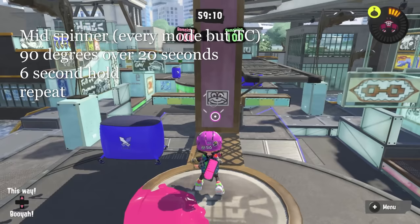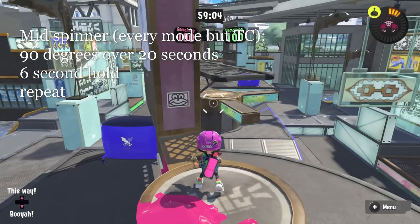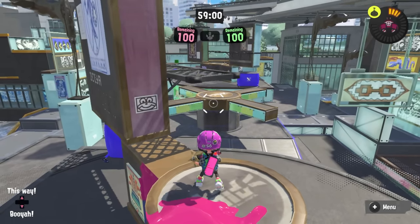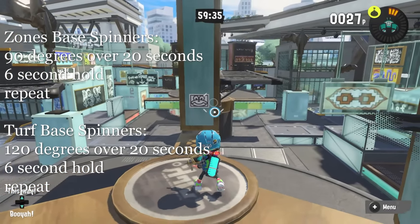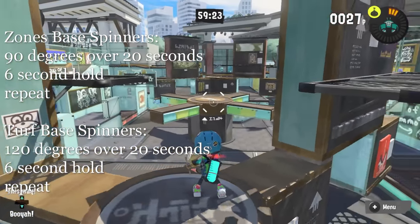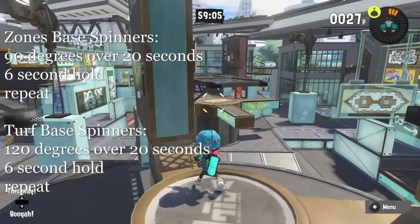In turf and zones, the mid spinner will spin for 20 seconds and go 90 degrees in that time, then hold for 6 seconds, and continue to rotate in that way. On zones, the base spinners do exactly the same thing, whereas in turf war, the base spinners have three prongs instead of two, so they go 120 degrees — a one-third rotation — during that 20-second spin. They move a little bit faster, but otherwise the timing is about the same.